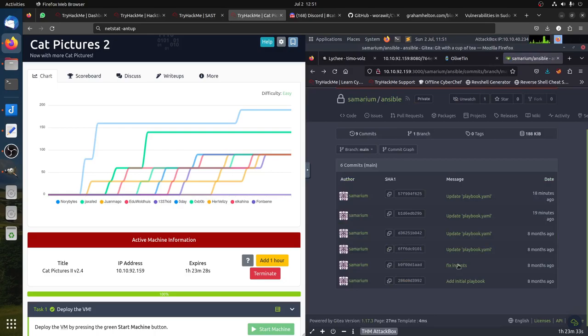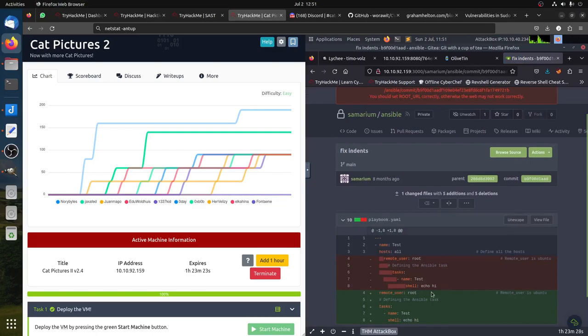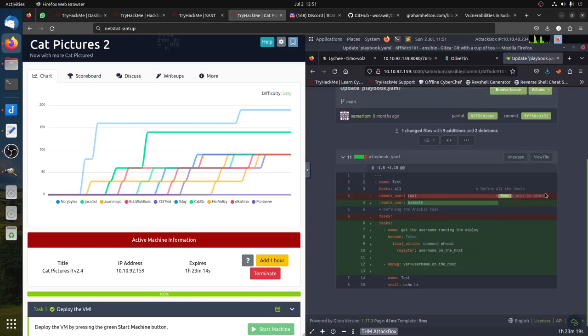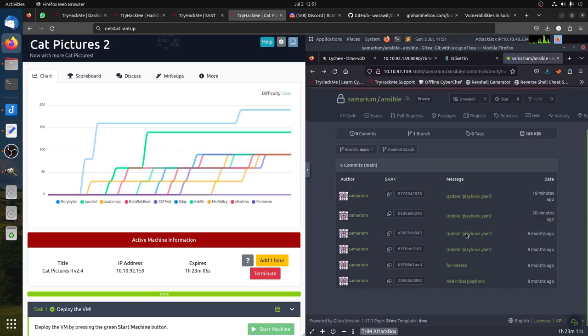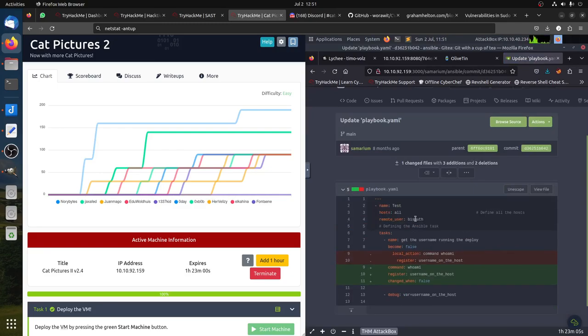The next commit: 'fix indent'. The task name is 'echo hi', still using root. Then it says remote user is 'ubuntu', but it's not really ubuntu — I tried that and it doesn't work. Then after a month, this is the last update: the user is 'bismuth', the host definition is there, the command is 'whoami' — just a testing command.